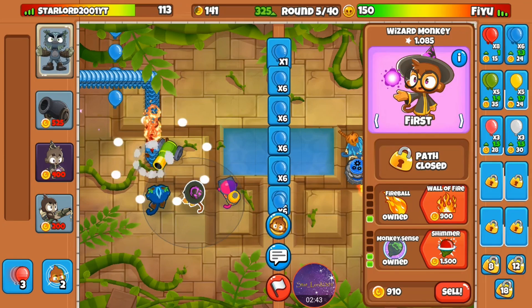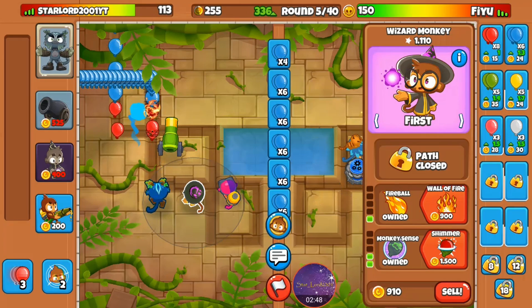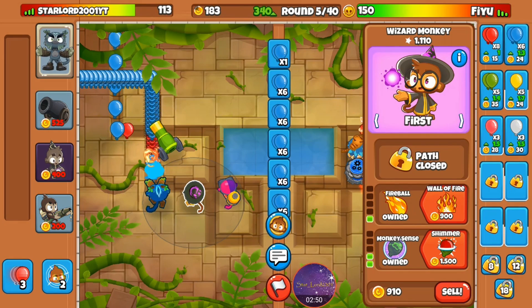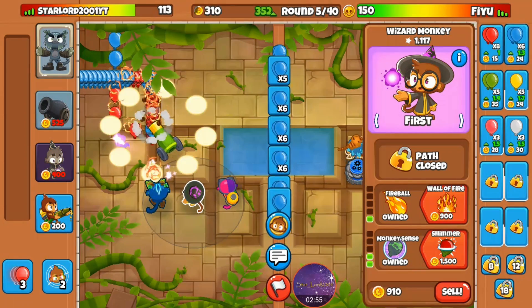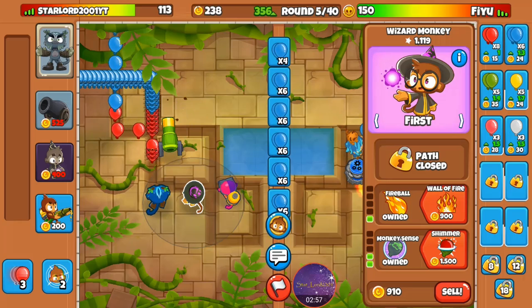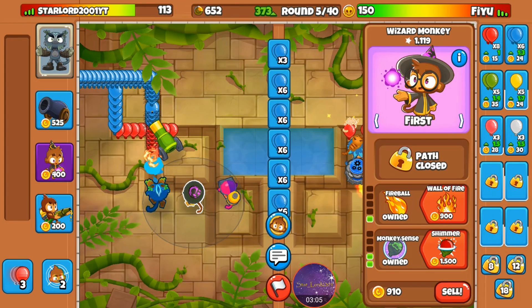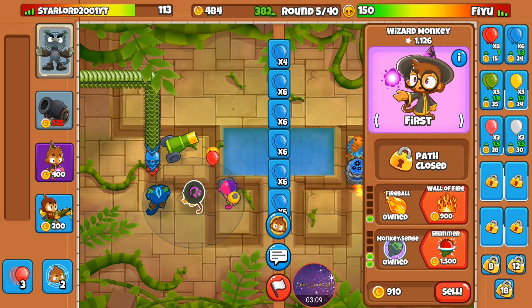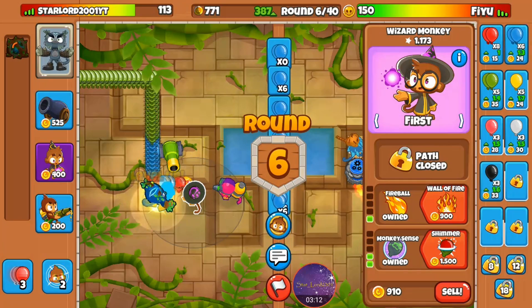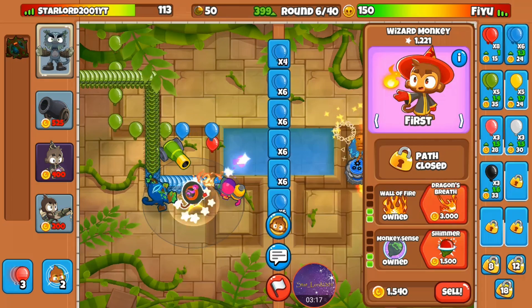If he's going to keep that aggression up, I need to upgrade and get my eco as fast as possible. I need to get wall of fire before he tries something again. I'm so close to getting it — got it, nice.